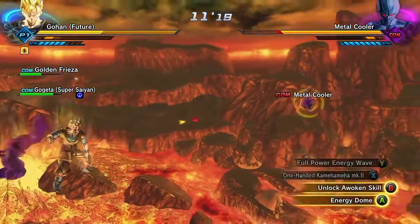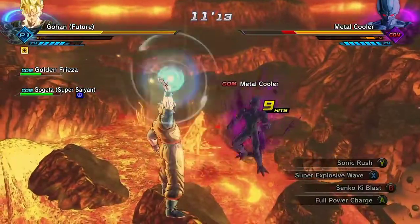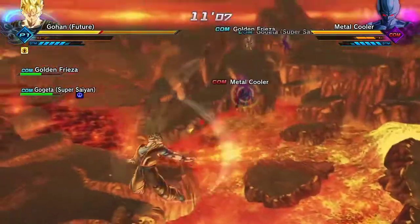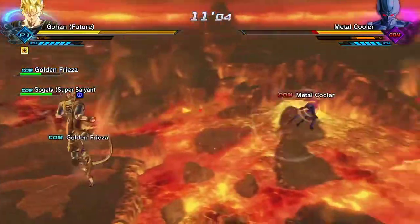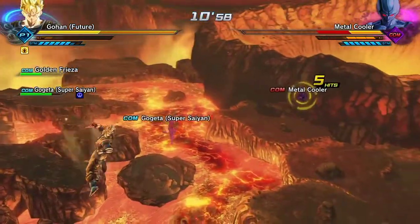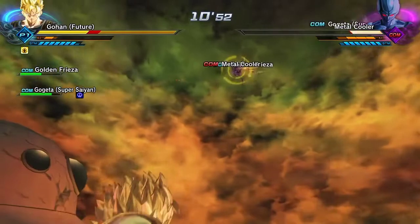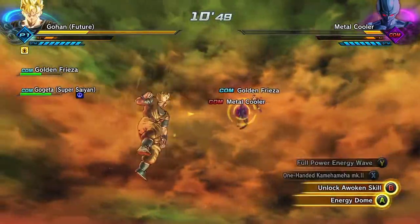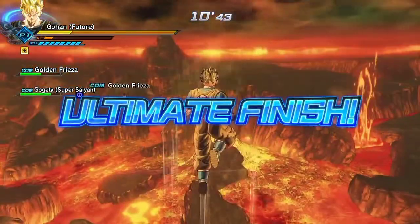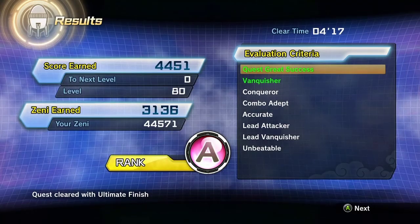He's attacking me. Gotta dodge that. I'm not doing that again. Reflect — you attack me, I attack you back, I dodge your attack and then I attack you. We got the ultimate finish! That's how you get Goku's wig — see, I'm not trolling, look, you can see you got it unlocked right there.